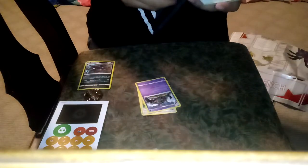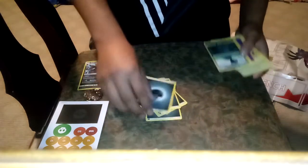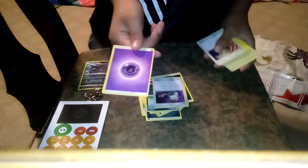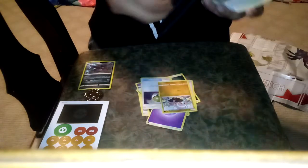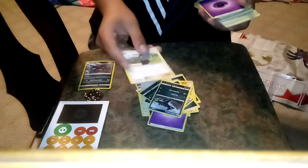I got a Salazzle, which I really like — that lizard is cool. We got a bunch of dark energy, a Deino — I'm just gonna assume it's a Deino — then a trainer card, a psychic energy, another trainer card, a Snubbull, a Great Ball, another energy, and a Zoroark — which is really cool. I got a Houndour and another trainer card.